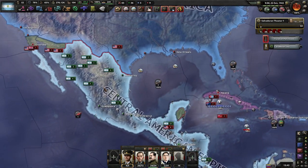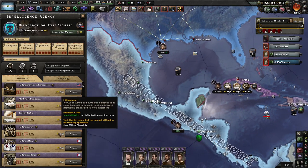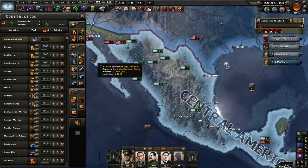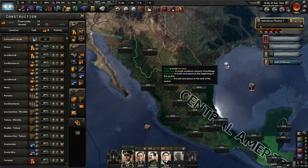I'm kind of stuck on how I'm going to deal with the USA. Maybe try building up some kind of collaboration government there. We also don't have any air superiority here in Sierra Madre, so I need to fix that as well.